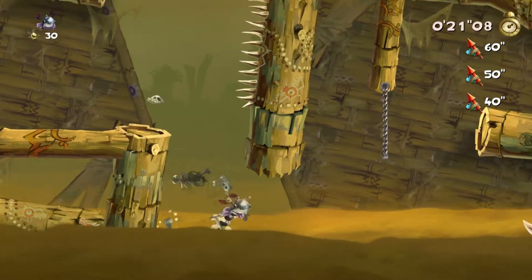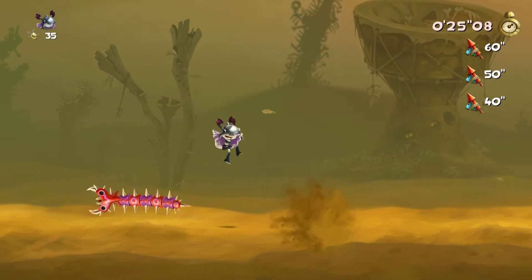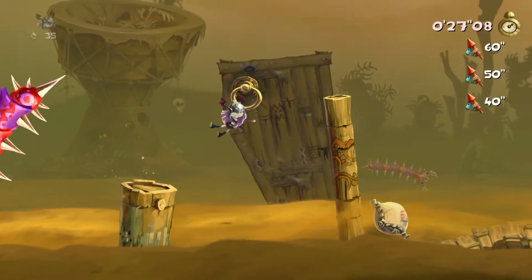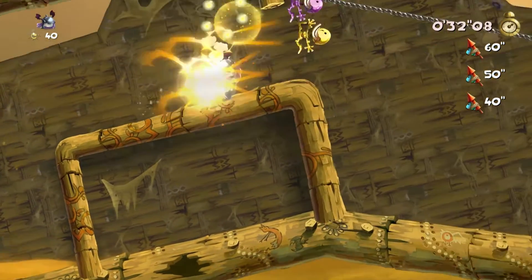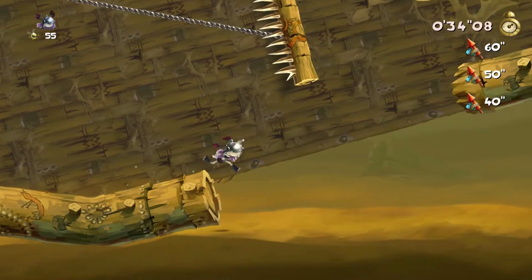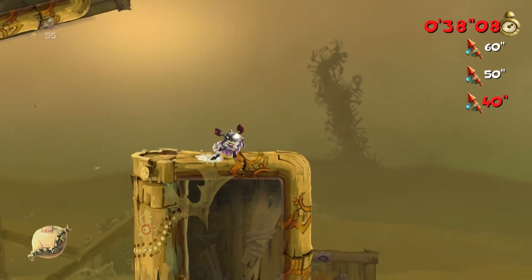There are many paths every couple of screen lengths, and sometimes one path is better than the other. It's just a matter of learning which path is better and then learning when to do things like jumping right there, or ground pounding on that pillow, and then sliding down that rope.